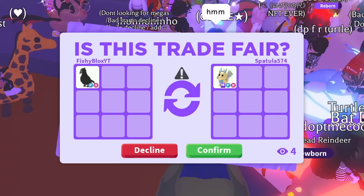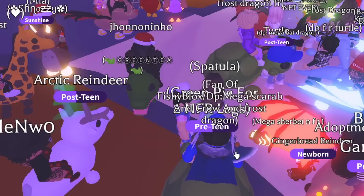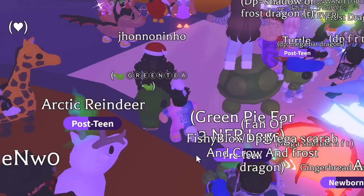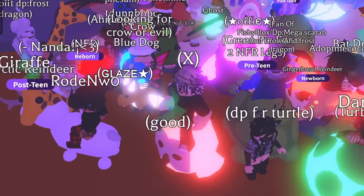I need you all to comment 'win or lose' right now. There are four people watching who probably think this is the worst trade ever. I hit confirm and we got the mega golden dragon added to the collection! The person is happy with their crow, so if they're happy, I'm happy. Now I just need the diamond dragon to move on from these eggs.